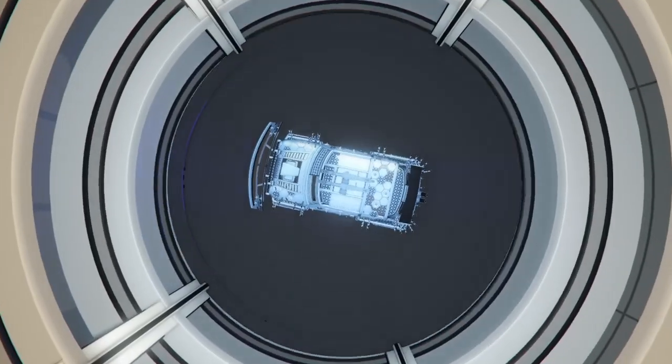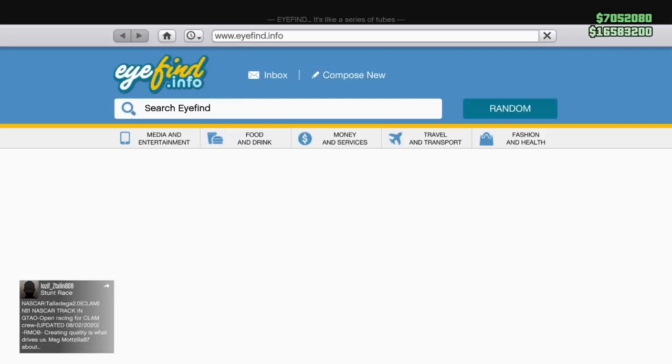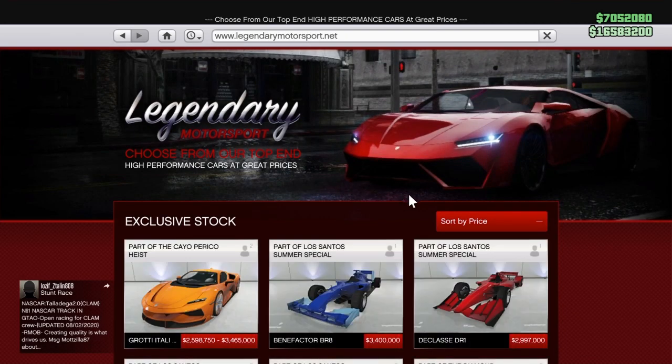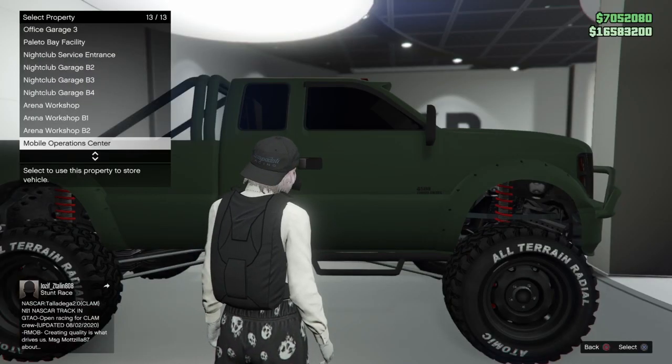Now that you're inside your garage, open up your phone and order another free Elegy to your MOC. Sort by price, find the Elegy, and put it into the back of your MOC again.